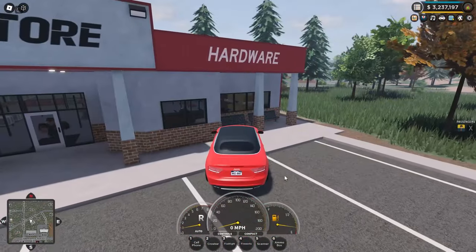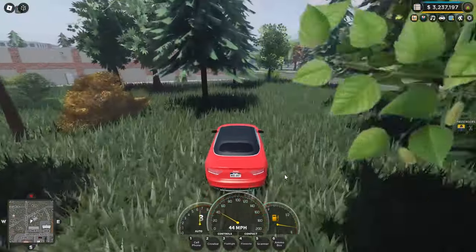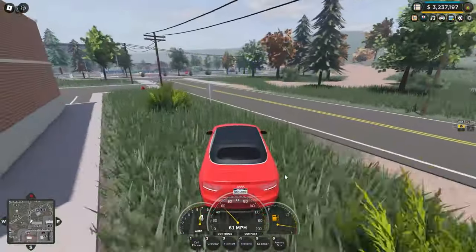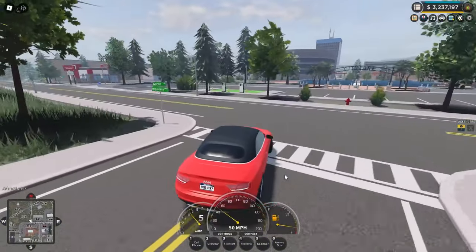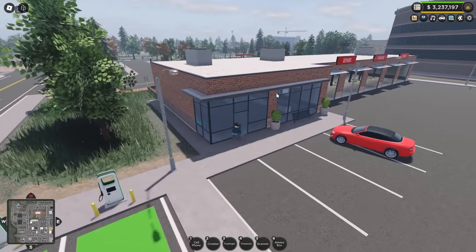Let's pop back in our car and find a car to rob. Like the cars that you can buy around the map, these simply spawn around the map — you just find one and above the car it will have an icon saying that you can rob it. Now we've arrived at the mod shop.